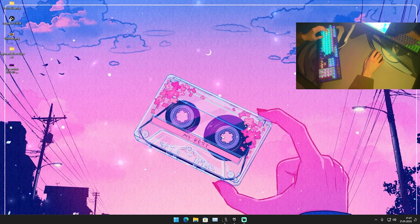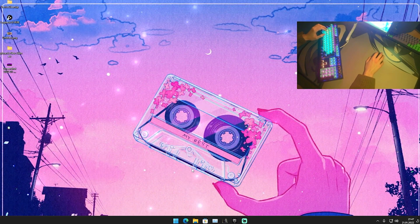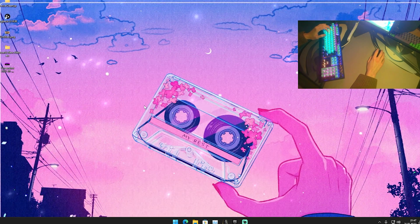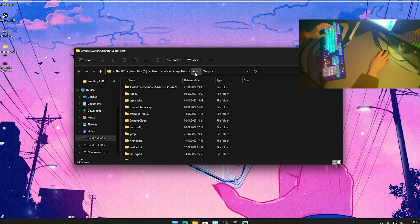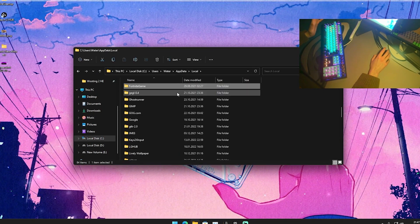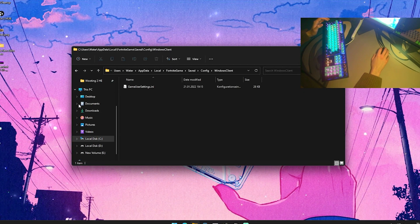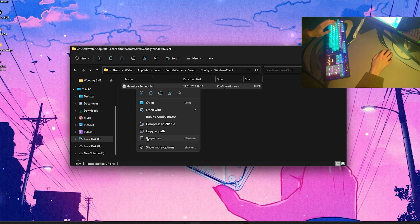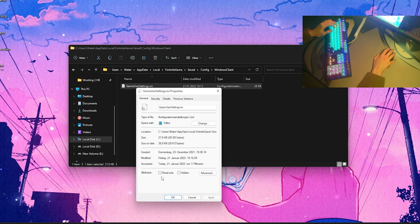Now I'm going to show you how to apply this new best resolution for laptop players in Fortnite Chapter 3. All you need to do first is go into the Windows search bar and type in 'AppData' and open up the first folder. Once inside, click on 'Local', then press F on your keyboard to find Fortnite, go into Saved, then Config, then Windows Client, and there you can see your GameUserSettings file.